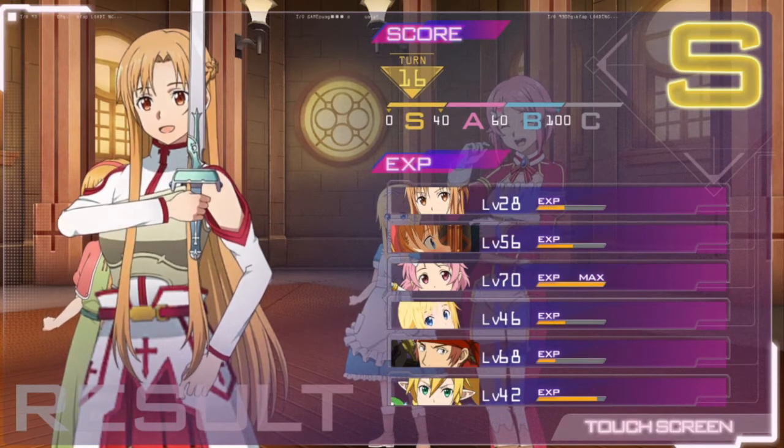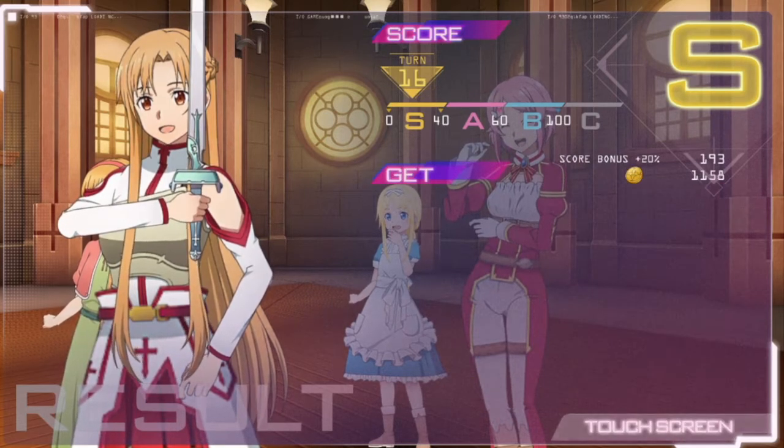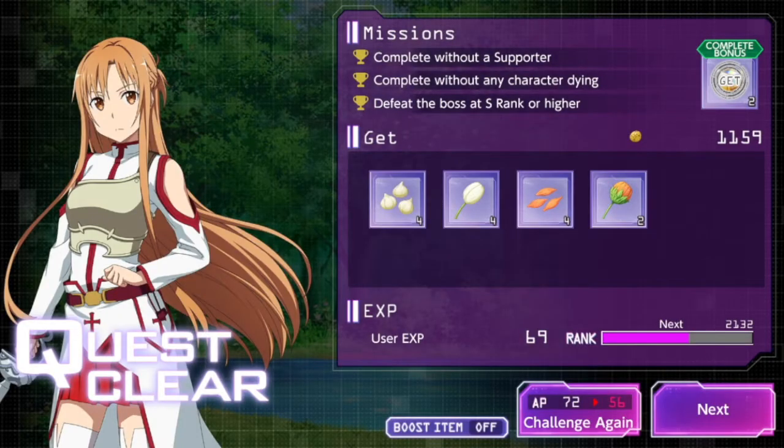Unfortunately I couldn't show you the switch attack there, but essentially it allows you to select an attack from every single character lined up in a row between enemies — as long as there's no enemy in the turn order, you get an additional attack with every character, and it doesn't have to be an attack, it could be a heal. I managed to defeat them within 16 turns, so I'm S-grade. It shows experience each character gained plus gold rewards.